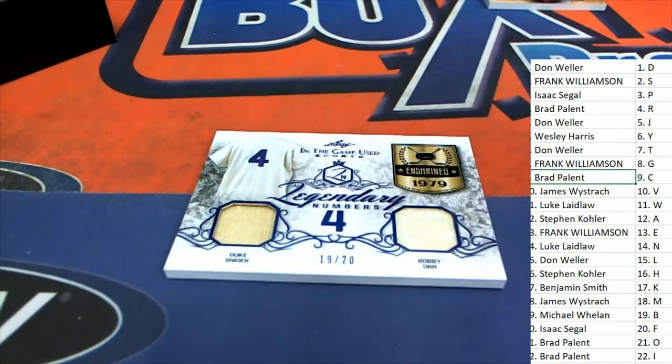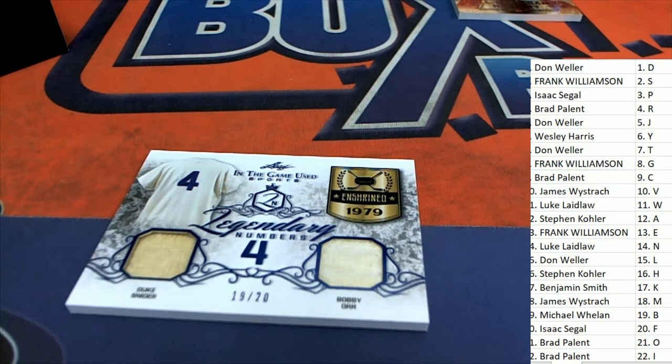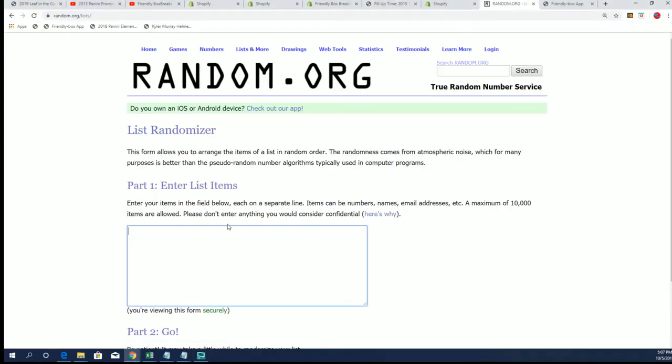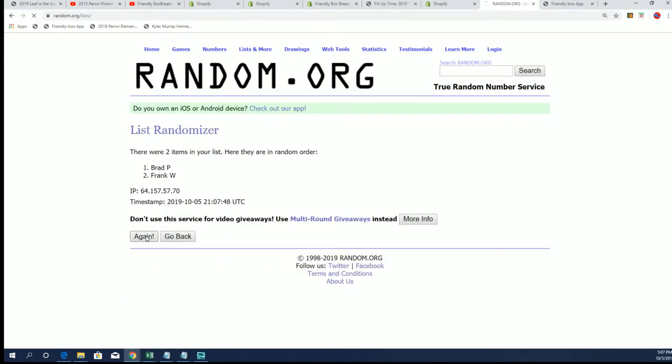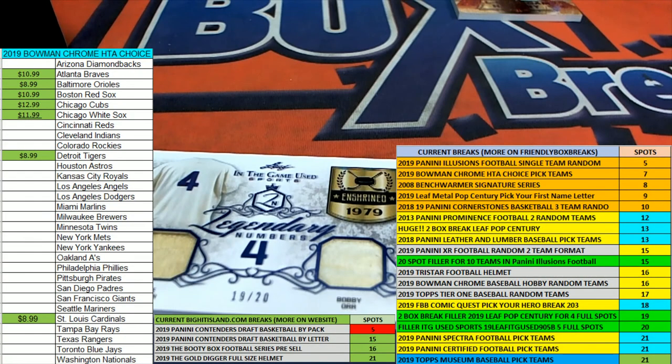Let's get to this very first random here — Legendary Numbers, S and O. S of course was Frank, and O is Brad. Seven times through — where's the top of the list after seven? Lucky number seven! Frank W, congratulations — your name comes up at the top of the list after seven. You're scoring the Legendary Numbers: Bobby Orr and Dodgers Duke Snider.